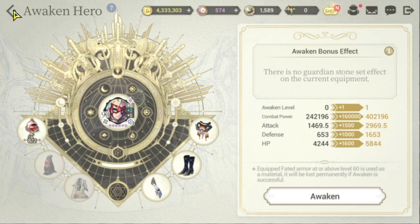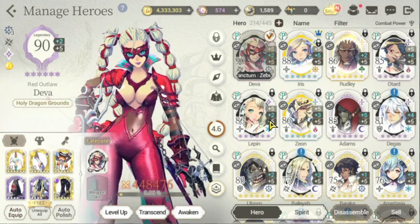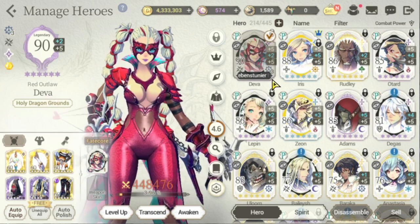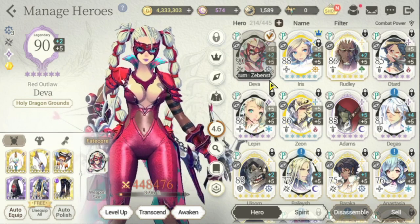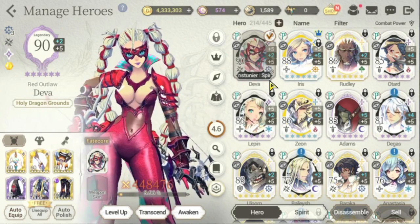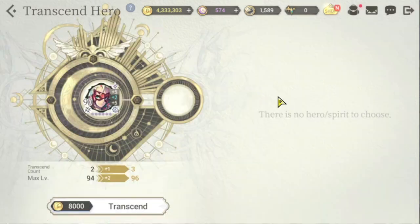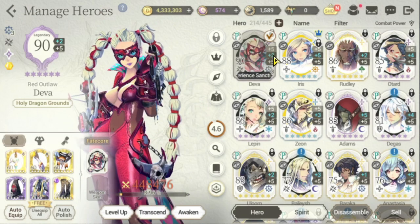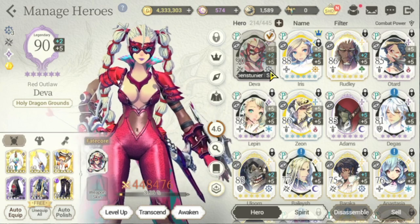Once you awaken the characters you can also elemental-enhance them depending on how many copies you have transcended. Transcending here means using copies of the same hero — not necessarily fate courses. It increases your maximum levels as you transcend, and your elemental enhancement also depends on the number of transcended copies you have.